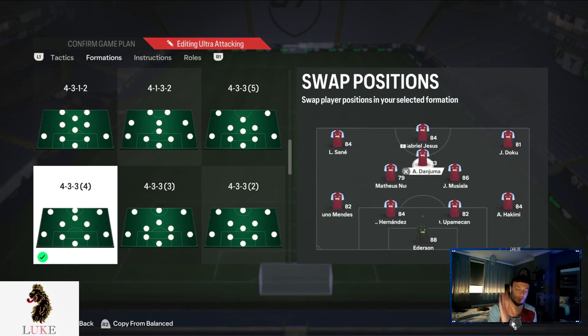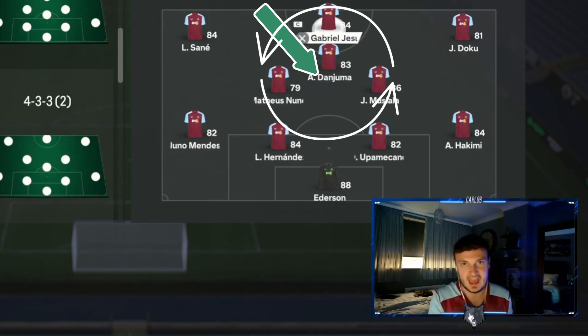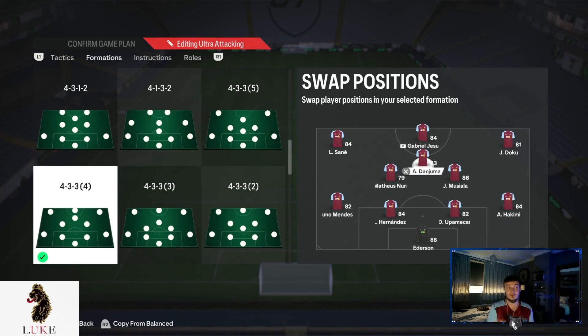One important thing to note: the CAM in the 4-3-3 number four is the most important player on the pitch — everything goes through him. That player, or the striker, definitely needs to be one of your best players.